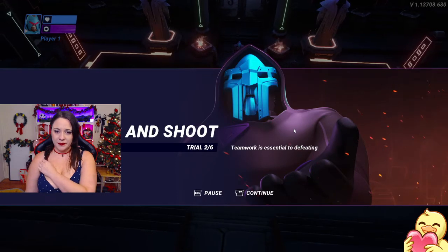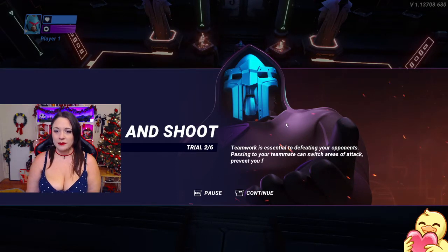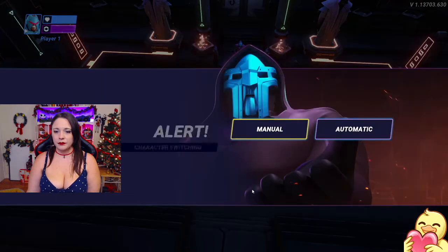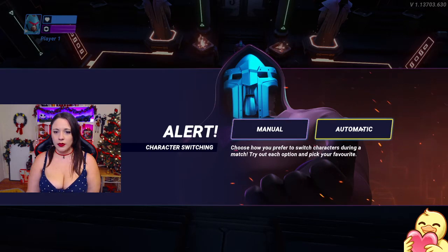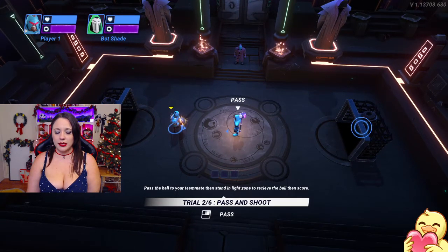Teamwork is essential to defeating your opponent. Passing to your teammate can switch areas of attack, prevent you from losing possession, and create goal-scoring opportunities. Okay. Choose how you prefer to switch characters during a match. Try out each option and pick your favorite. Let's go with automatic.